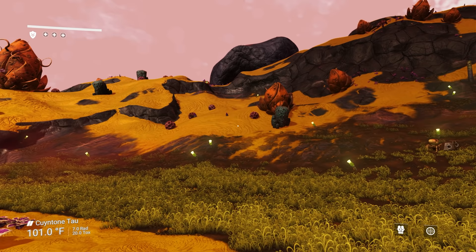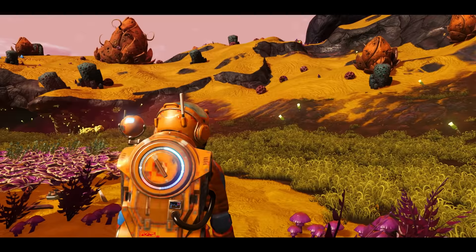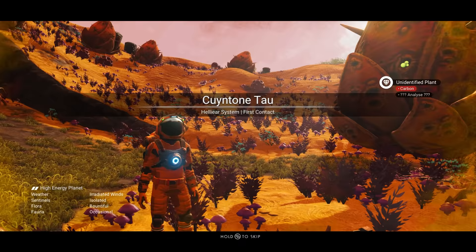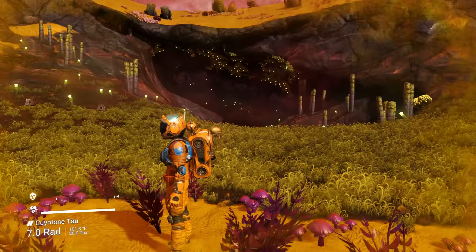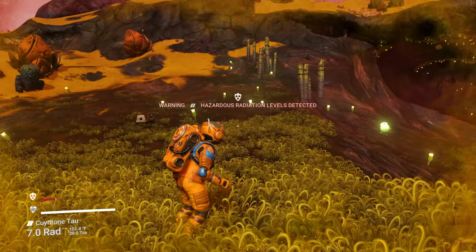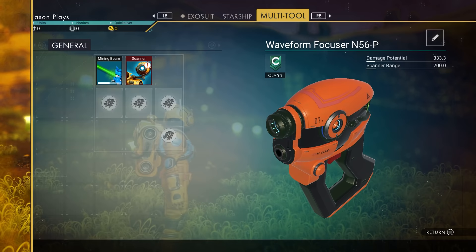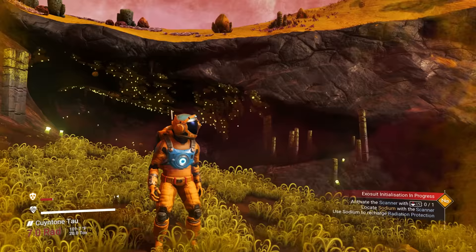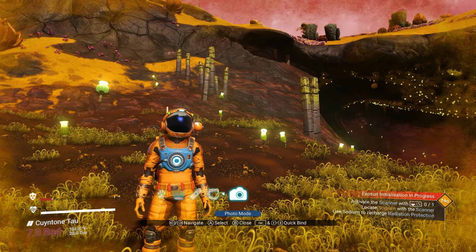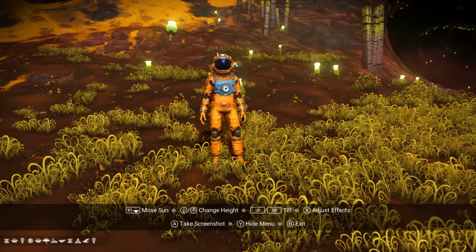We want to find a cave or a lot of beginning materials early on. There's a great tip using photo mode: press down on your d-pad, go over to the camera icon, and in single-player it will freeze the game completely. Nothing's happening right now, so you can use this to move out a little bit and get a lay of the land.